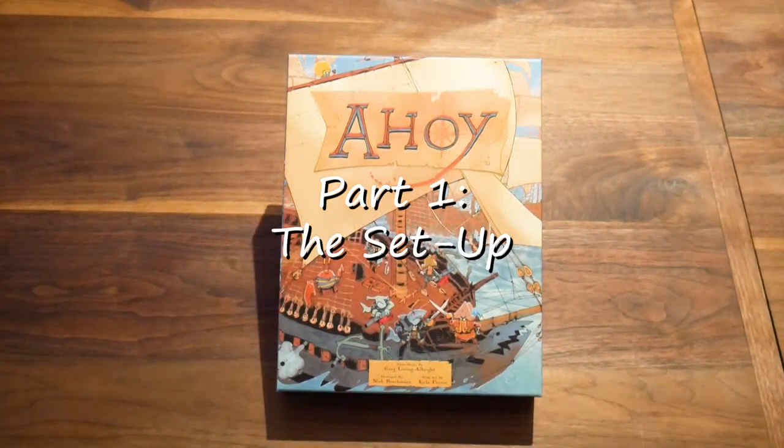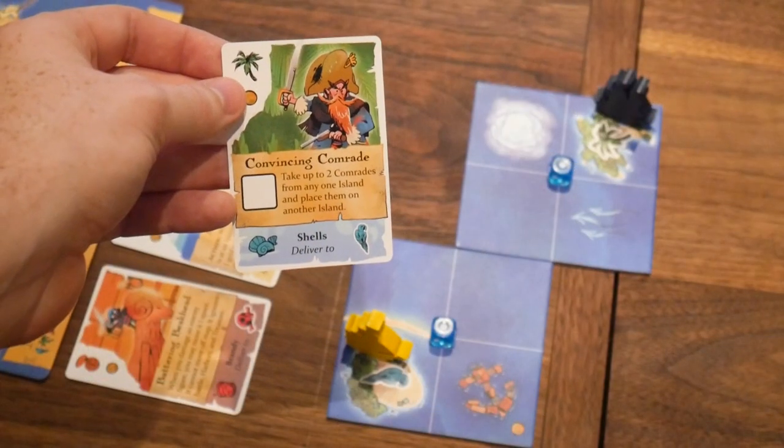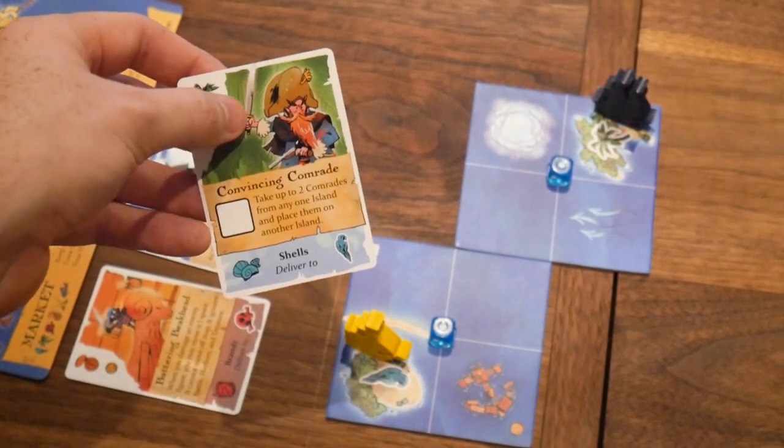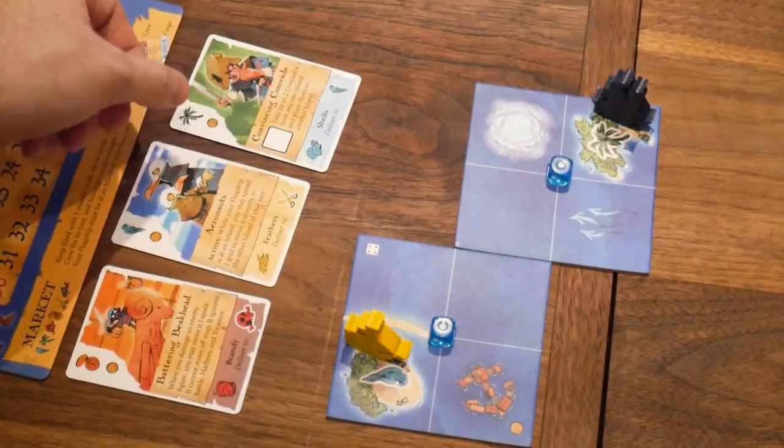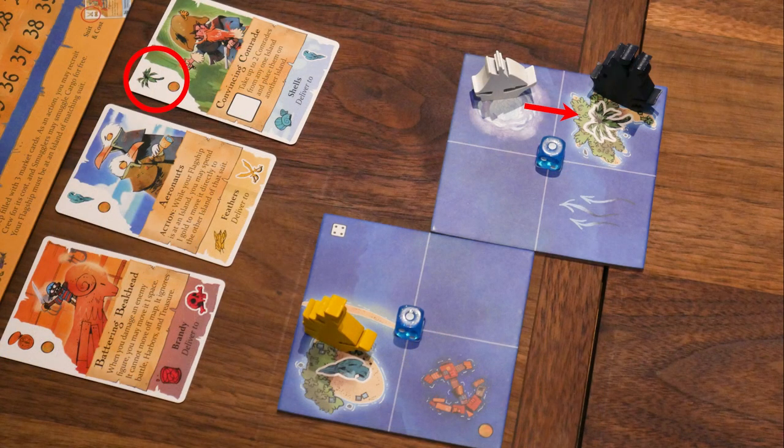Part one: Setup. At the start of the game you can place your ship on any non-island square, so you get a little bit of freedom in the setup phase. Our first recommendation: set up near an island with an instant smuggle or recruit if you can. In order to start up your delivery momentum as soon as possible, you'll want to identify any cards in the market deck that you can smuggle into your cargo hold on the first turn. Look for any islands in the first two tiles that match any of the market cards, and place your ship close to that island.